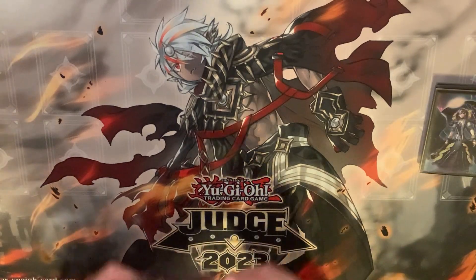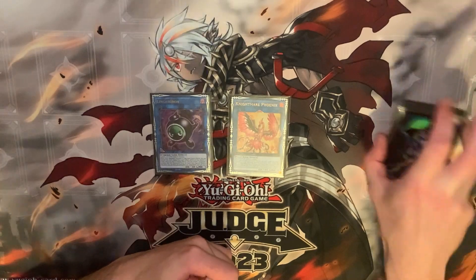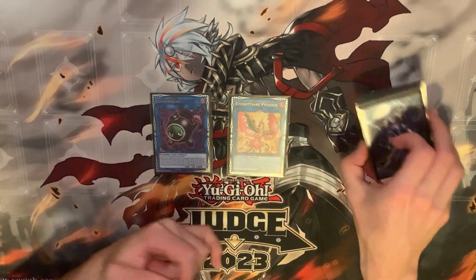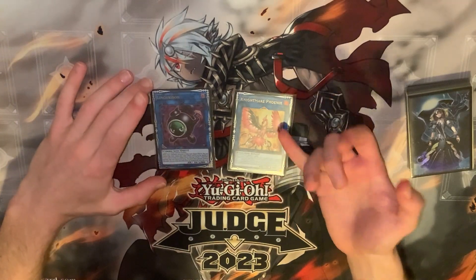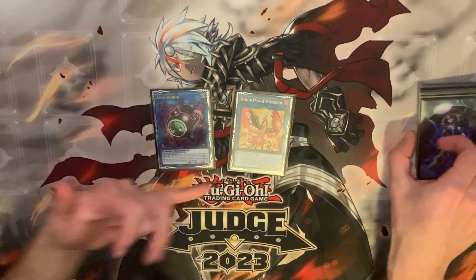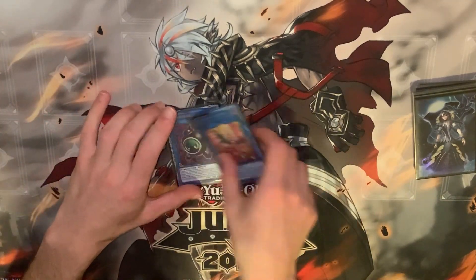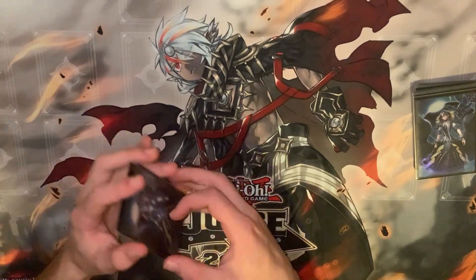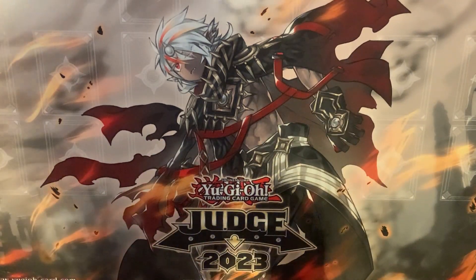Mirror Logic is obviously the weakest of them. Phoenix and Lingerebo — I think I'm going to cut Lingero. I like the idea of playing more Muckraker. Phoenix beats Decree: on normal Ariana, make Phoenix, special Lady, it beats Decree. Lingerebo is just here to beat Iblee, but with Muckraker being as generic as it is, I think you can just play Muck and get away with that.